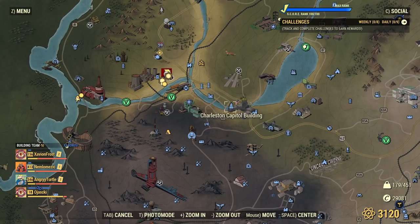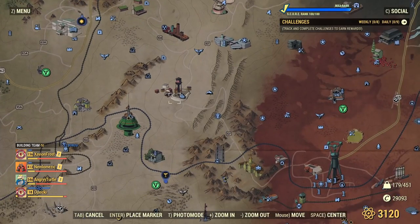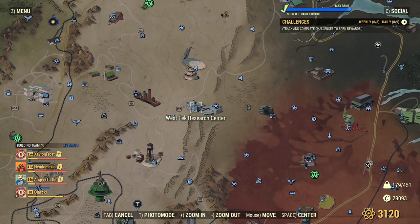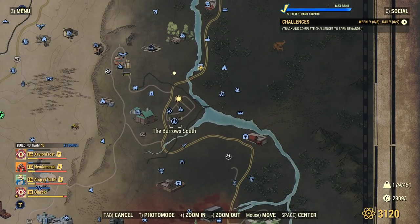Clear the following locations: Charleston Capital Building, then the Whitespring Golf Club, then Huntersville, then WESTEK Research Center, then the National Isolated Radio Array, and finally the Burrows. After you do all of that, server hop and repeat.